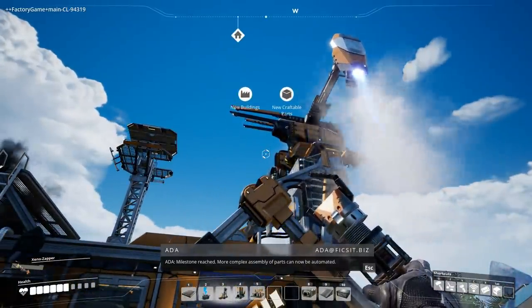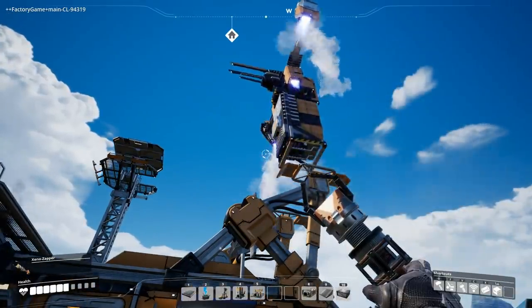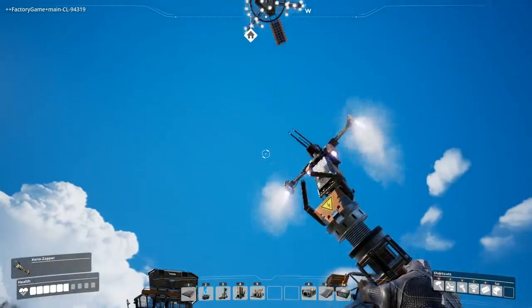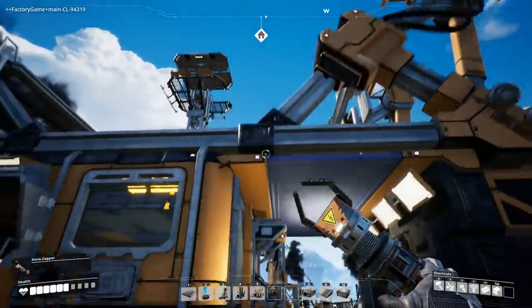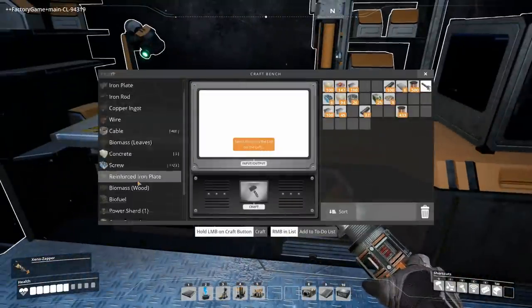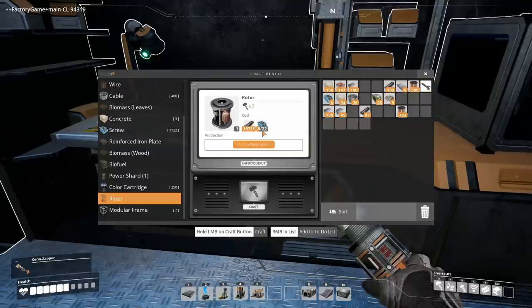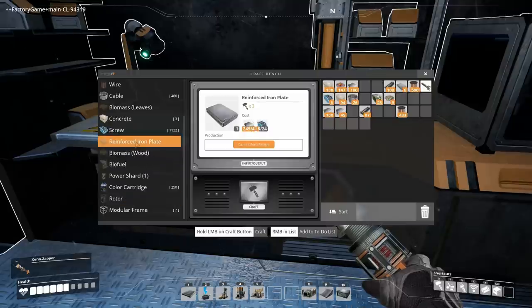More complex assembly of parts can now be automated. Let's have a look at what this is. I can make a modular frame that comes from the reinforced plates plus gears — we don't know what that's used for yet. This one — it's not that bad. 22 of those? Okay, that's crazy.